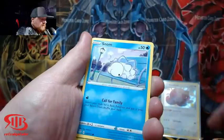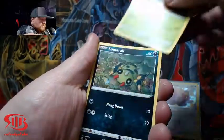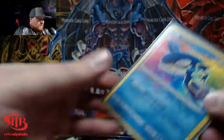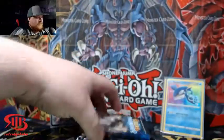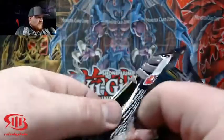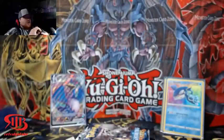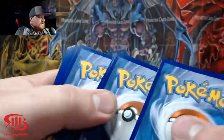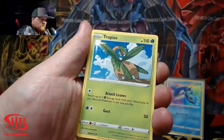Rowlet, Trapinch — an Amazing Rare Kyogre! Three for three. We actually pulled an Amazing Rare Kyogre in last week's video too. Honestly I feel like the Amazing Rares have a way higher pull rate in this set than in Vivid Voltage, because in Vivid Voltage the Amazing Rares are still holding value — in this one, not as much. We got three for three, can we get four for four?